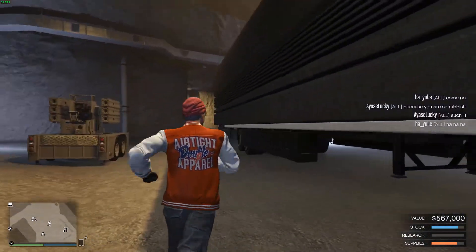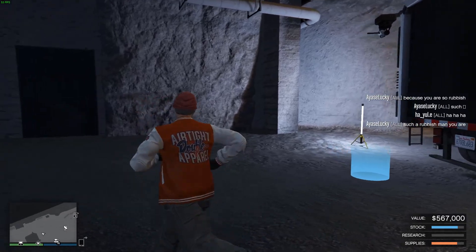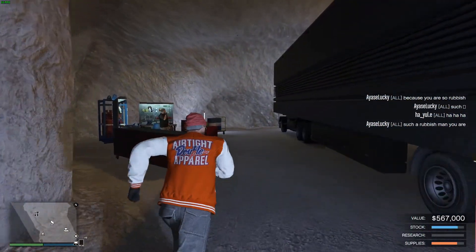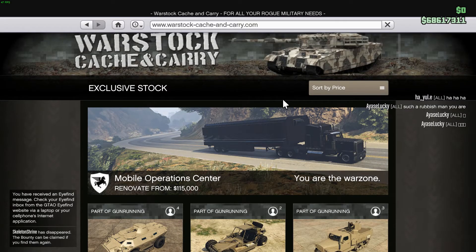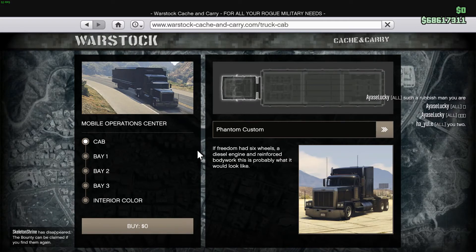This is my trailer. To be able to purchase the MOC — the Mobile Operation Center — you have to purchase a bunker from the main bank foreclosures website first, which is over here, and then you can purchase the Mobile Operation Center from Warstock. As you can see, it can be purchased for just over a million — I think it's 1.2 million.